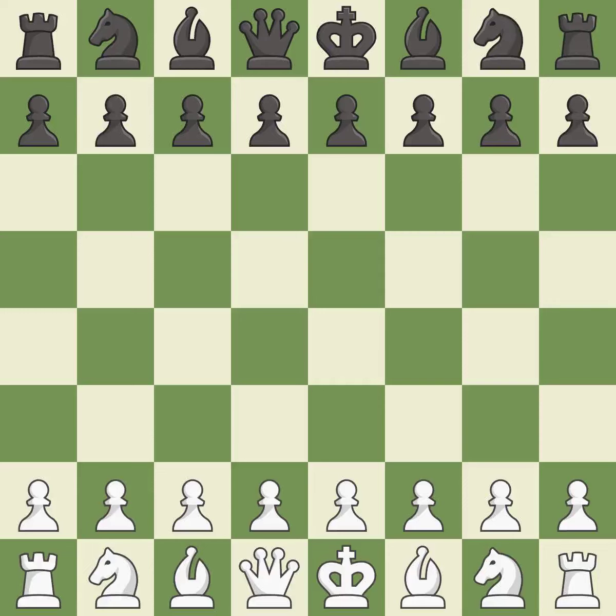Dutch Defense, fianchetto, semi-Leningrad variation. Intense — that was a serious game. White really outplayed black in that one. The opening was balanced, white overpowered black in the middle game, and white exploited black's mistakes in the endgame.